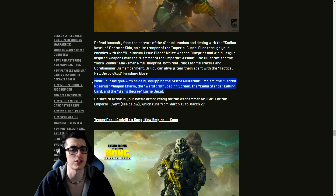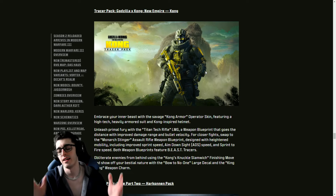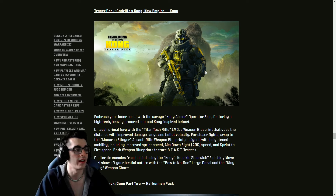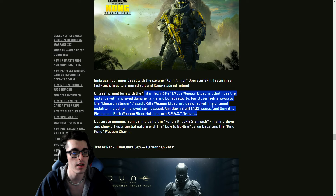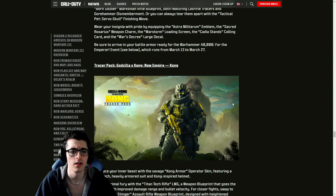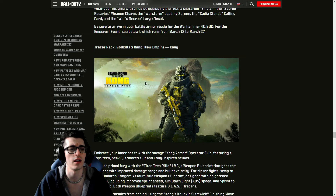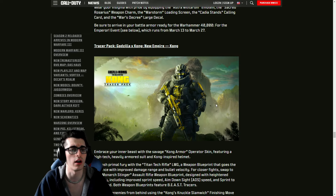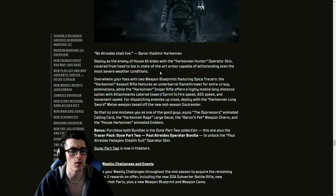The Astra Militarum bundle even includes a Servo Skull pet finishing move — a pet on your back — plus an emblem, weapon charm, loading screen, calling card, and large decal. For the Godzilla x Kong: New Empire collab, there'll be a new Kong armor operator skin, an LMG blueprint, an AR blueprint — both featuring beast tracers — plus a finishing move, large decal, and weapon charm. It looks like just one bundle, with no LTM or other Godzilla or Scar outfits.